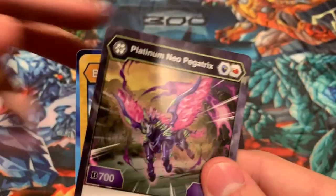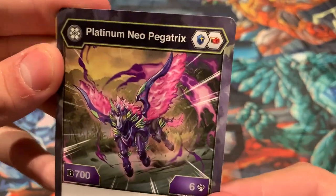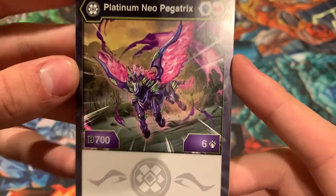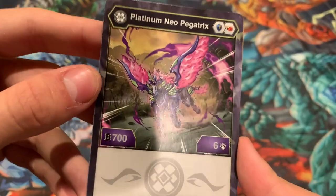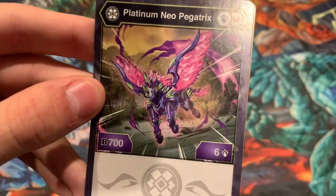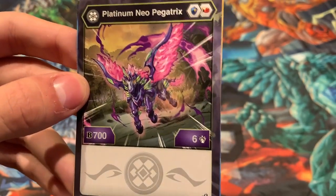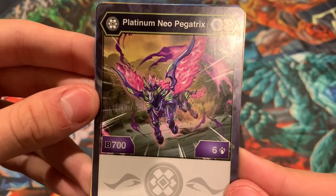For the character cards here, you got Darkest Platinum Neopegatrix. The cores are Magic Shield and Red Fist — 700B, 6 attack. 700B is a little bit low. That 6 attack, though, is very nice. And you do get a Magic Shield, and if you have a Nanogon or some other Bakugan, or even some cards in your hand to boost up that B-Power, then this is a pretty, pretty nice card.